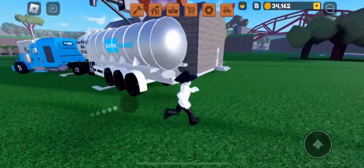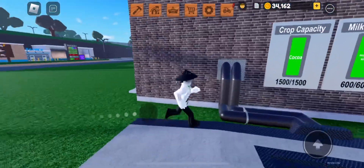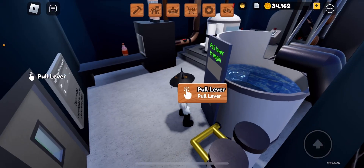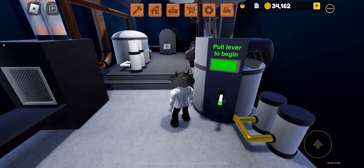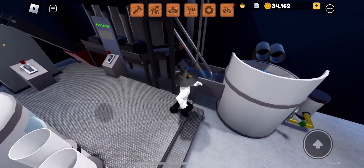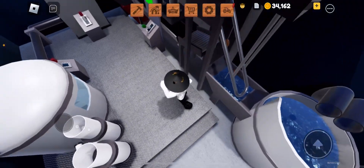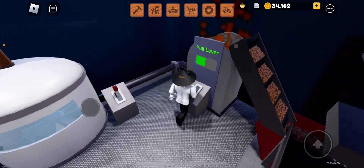Now we are going to be making the chocolate milk. Look at that, it's all full — I've been working so hard to get it all full. Now we're going to go in here, pull the lever. Yes, this is how you do it, you just got to pull a few levers and the suction comes. We pull the first lever — oh, is there another animation? I love these little animations right here.